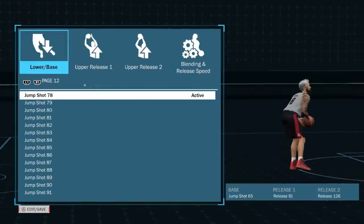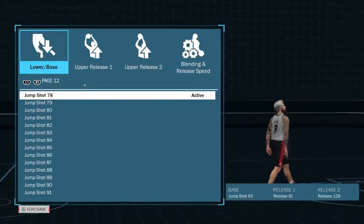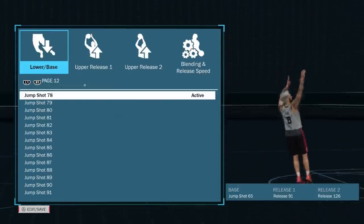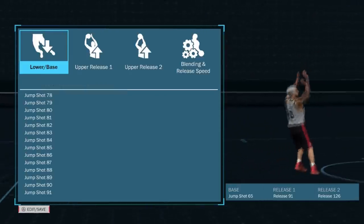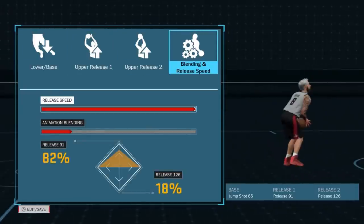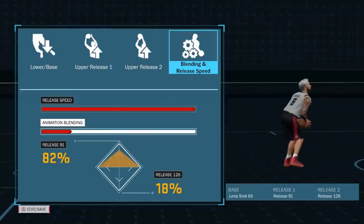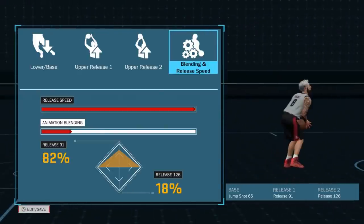Just to go over the jump shot real quick: the base is Jump Shot 65, the first release is Release 91, and the second release is Release 126. Put that exactly as it is. For the blending and release speed, you want to put the release speed all the way up and the blending on 82/18.